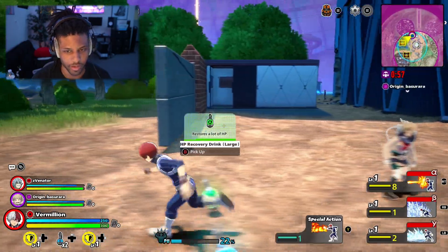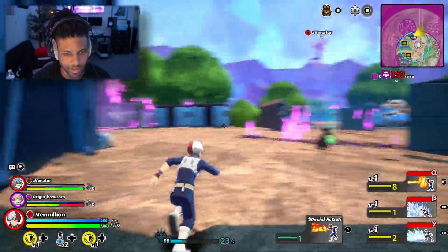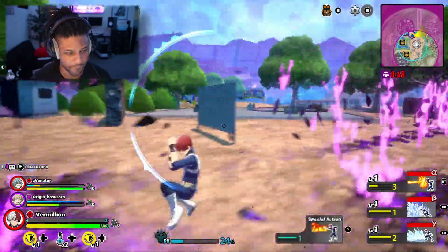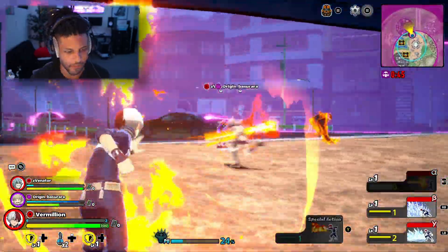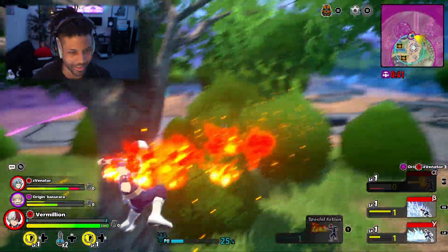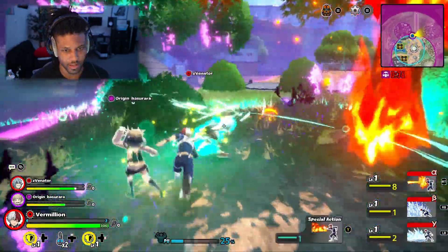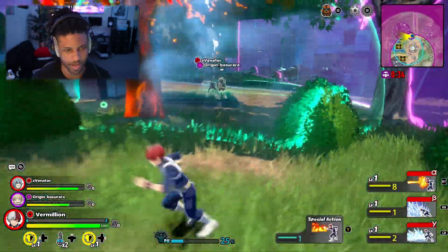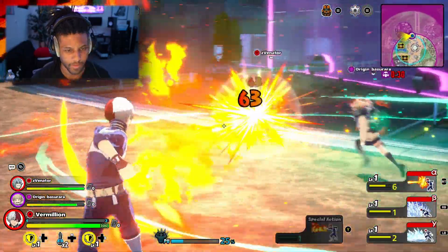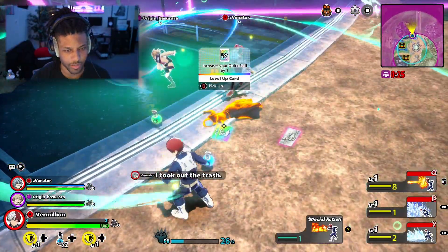I think we're okay. We got Dobby over here — are we getting attacked? Yeah, we're getting attacked. We gotta take this guy out. Where is he? I think they got him. I need some skill points.